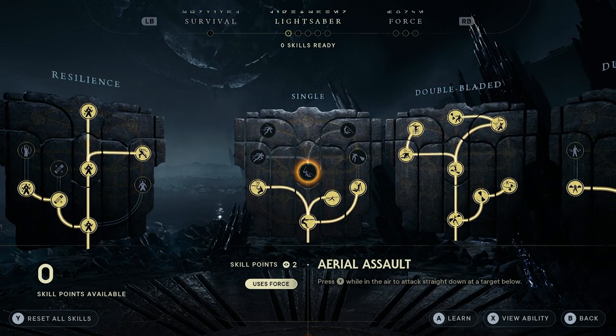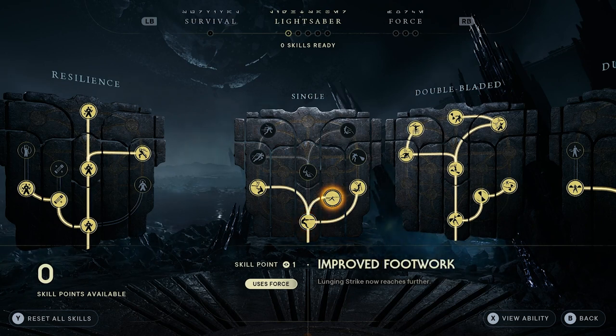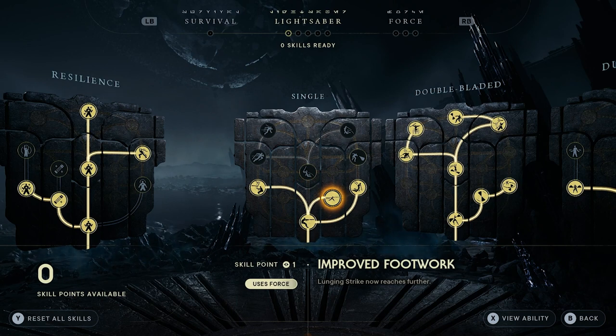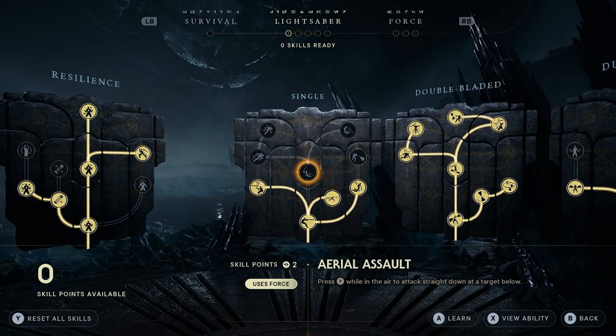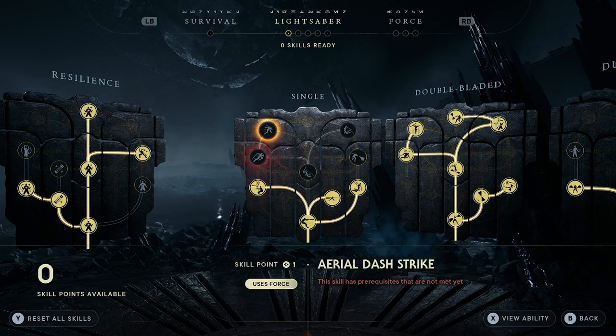In the lightsaber section, to start with you have your single stance. All of these skills are relative to the stance you're in, so if you are more into the single stance then you want to be getting as much of this done as possible. We have lunge and strike, improved footwork, cyclone slash, charged throw, aerial ace, aerial assault, twofold reflection, dash strike, and aerial dash strike — that's all of them from the single stance.